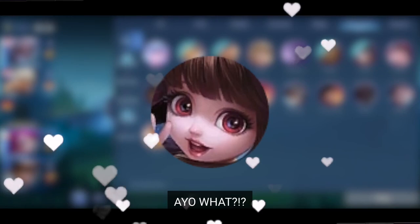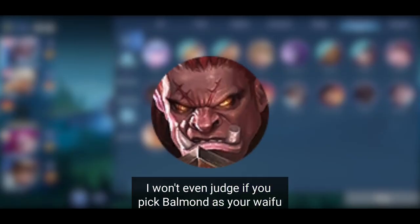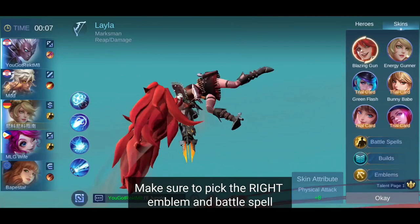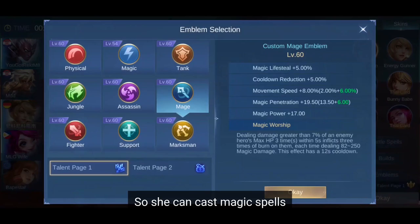Hanabi, Eudora, Hilda, Changu. I won't even judge if you pick Balmond as your waifu. After locking down your hero, make sure to pick the wrong emblem and battle spell. I recommend the arrival spell for teleportation and the magic emblem so she can cast magic spells.